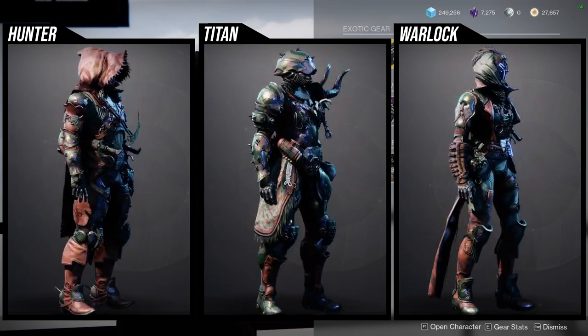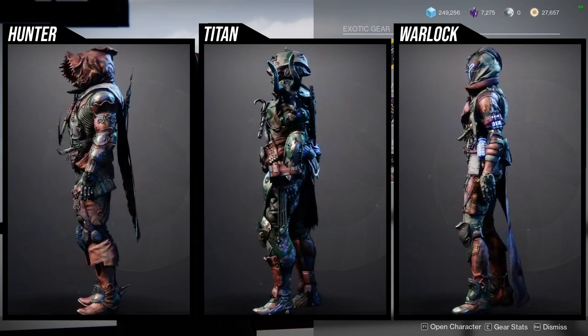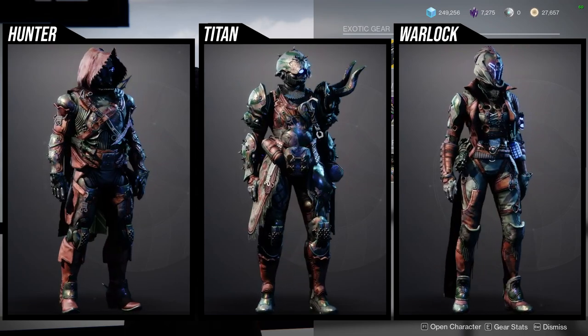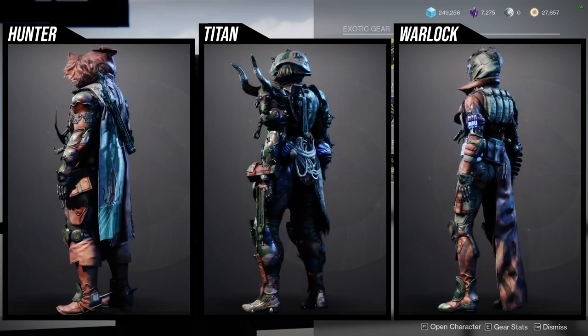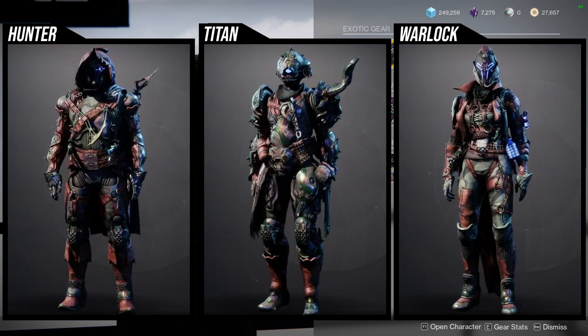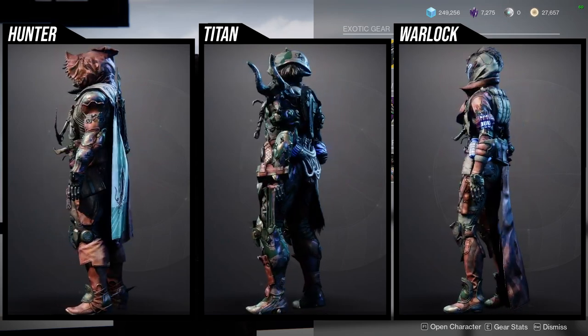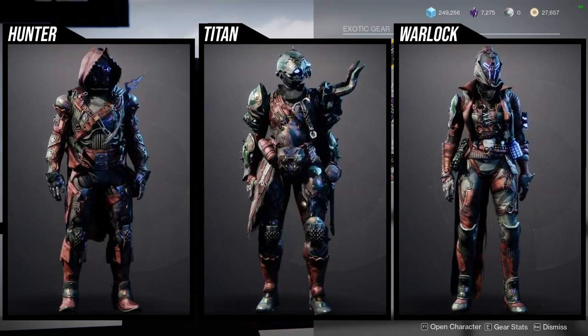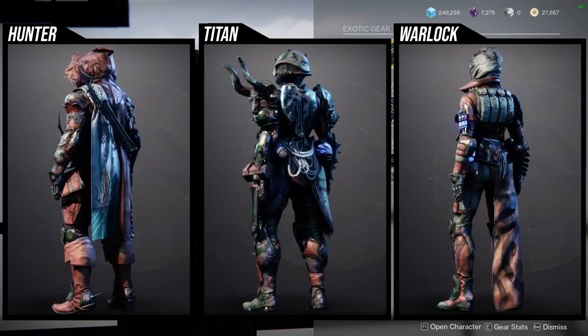Starting with the Hunter, I think the helmet is pretty interesting — definitely worth a pickup. The arms are symmetrical, which is a really big plus, although I just don't like the shape of them personally. The chest piece has a tool in the front which really throws it off for me, so I'm not the biggest fan of it. I think the boots are the best part, and then the cloak is pretty trash.